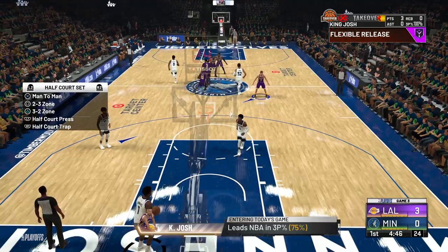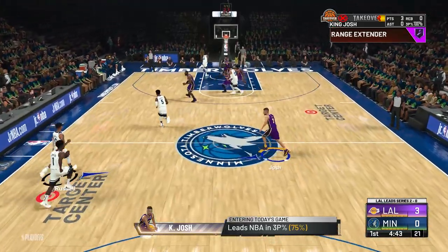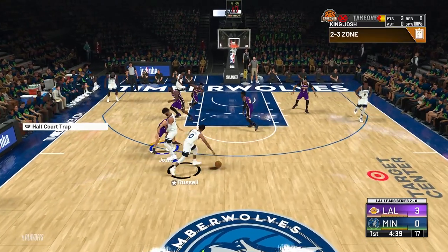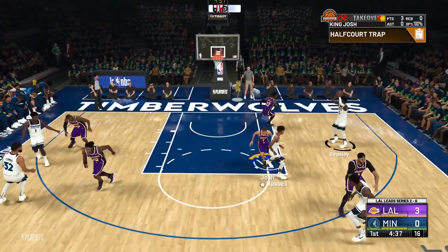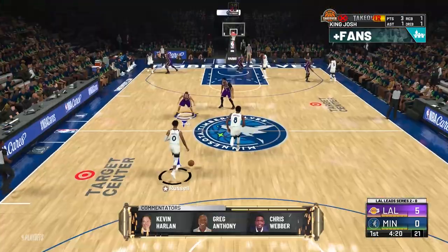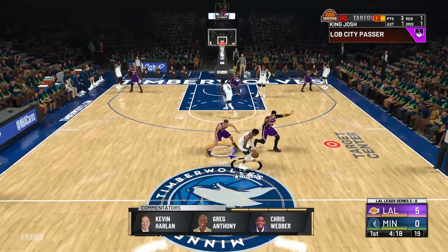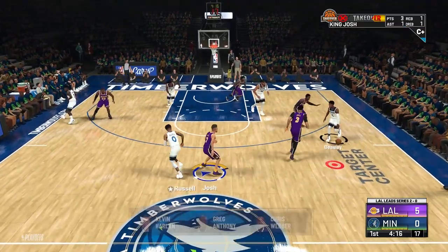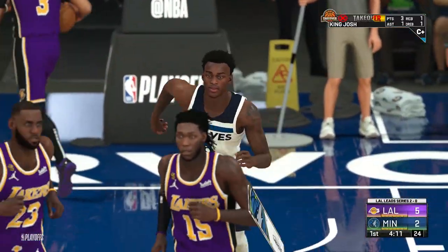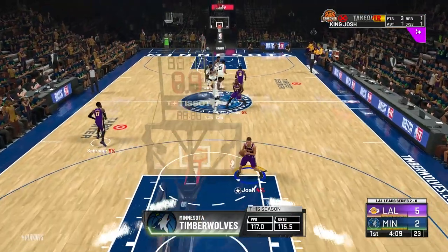When you start up a game, the first thing you want to do on defense is press left on the D-pad, call a 2-3 zone, press left on the D-pad again, and then call a half-court trap. This will make your defensive possessions go by a lot faster. Because of the zone, Dennis Schroeder left Malik Beasley wide open — he misses the shot. In the very next possession, Anthony Davis double-teams D-Lo, and they score right away.